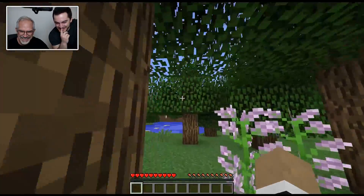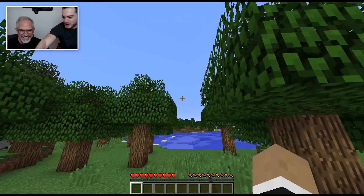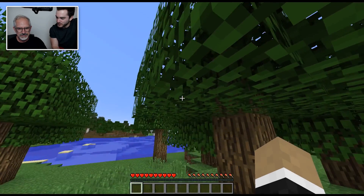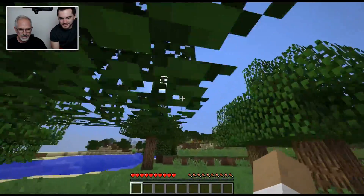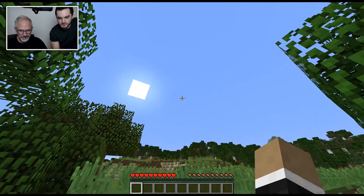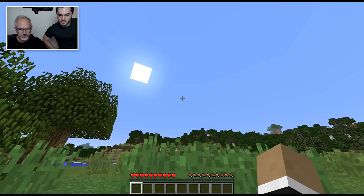Usually the easiest way to navigate is by not even using the side keys. Instead, just keep going forward and move your look with the mouse — you'll follow that as your forward trajectory. So just hold forward and then try navigating with your mouse. There you go, you're getting the hang of it. And jump is space. I'm not using the version with auto-jump, so you'll have to use it when you get to something.